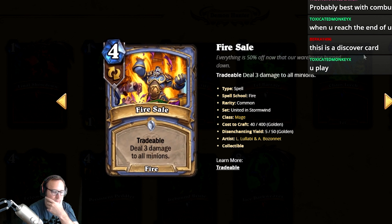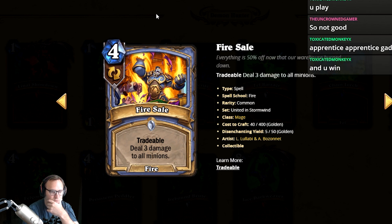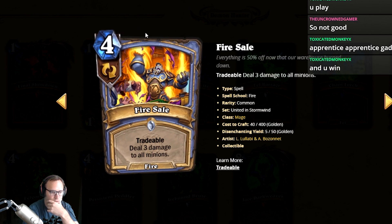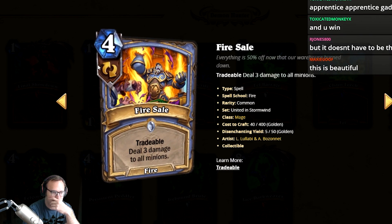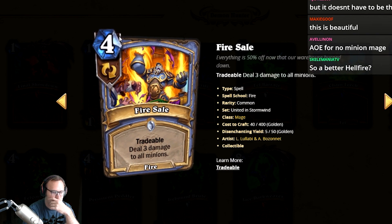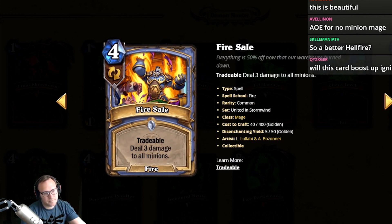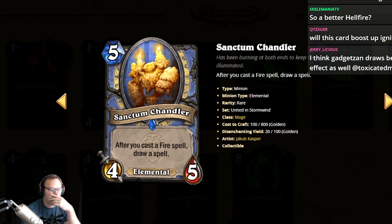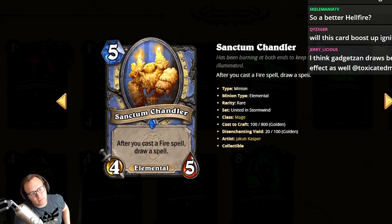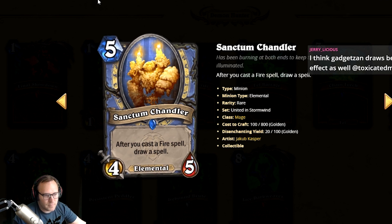Fire Sale: Tradable, deal three damage to all minions. I feel like this is really solid and efficient — you can get rid of it if you don't need it. I think it's a three. It's just the better Flamestrike now — you don't have to play that bad card anymore. Simple enough.